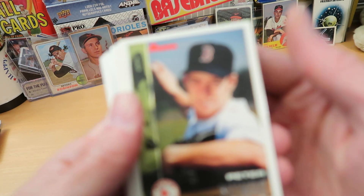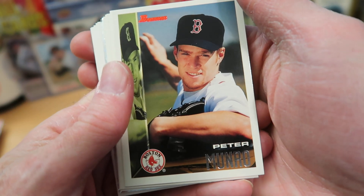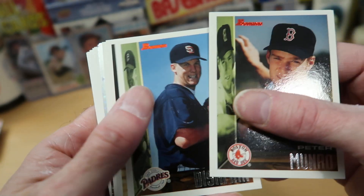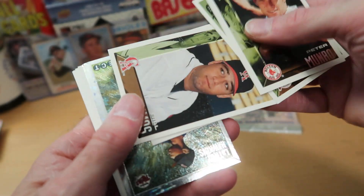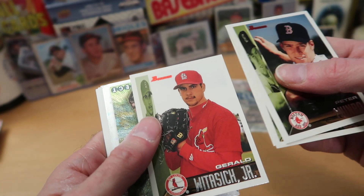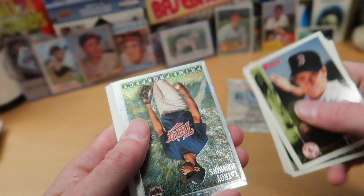Alright, so we start off with Peter Monroe. You can see these 1995 Bowman cards — very pretty cards, I always like them a lot. Some great player portraits on here. Peter Monroe from the Red Sox. Then we got Glenn Dishman and Bill Smith. Looks like our foil cards are here right in the middle. We got Bill Simis. And who is this? This is Gerald Wittisich Jr. — I don't remember him, I've got to be honest.